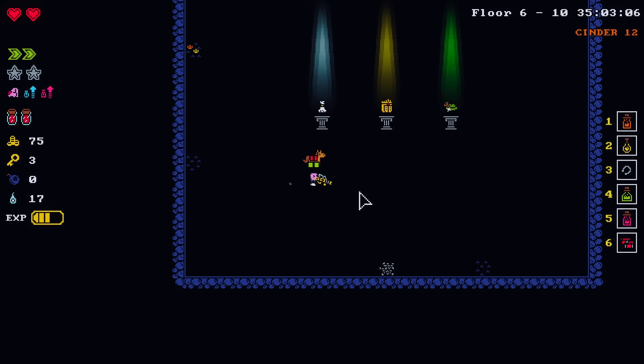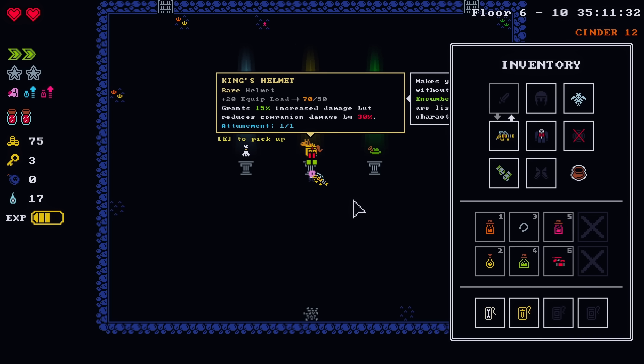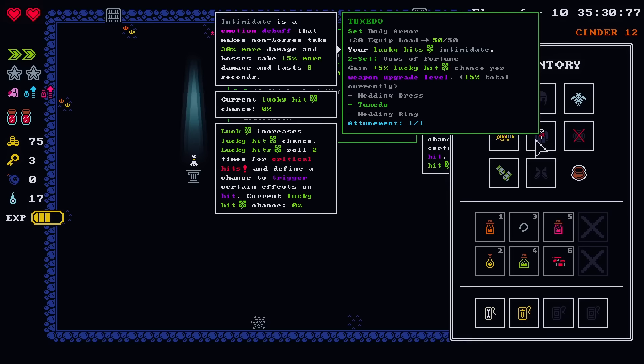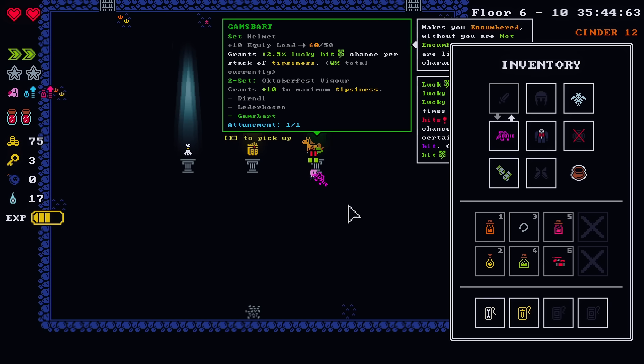A helmet — increases my damage by 15% but lowers my companion damage by 30%. We would have to take something off to be able to wear it. An extra lucky chance per stack of tipsiness. And then the other set piece is a chest piece — instead of the tuxedo, that does lucky hit based things and allows me to drink a lot. You would have to figure out a weight thing. Stamina potion.